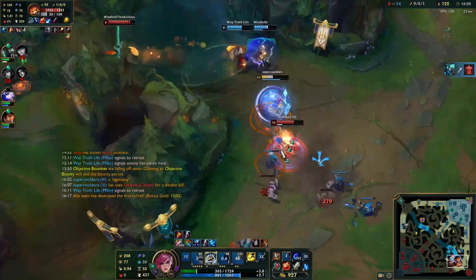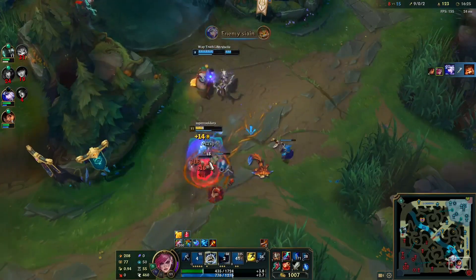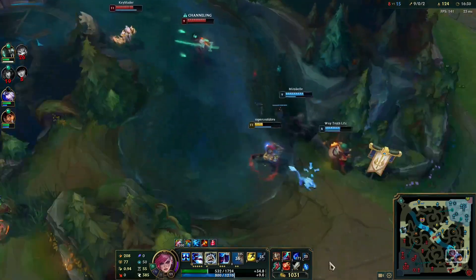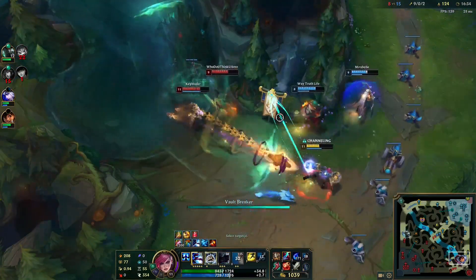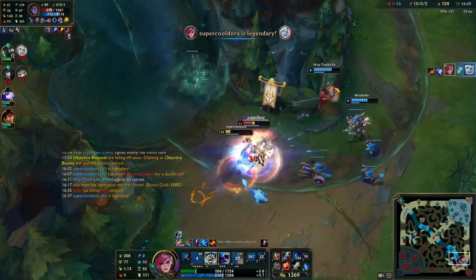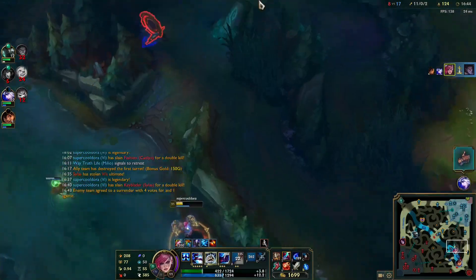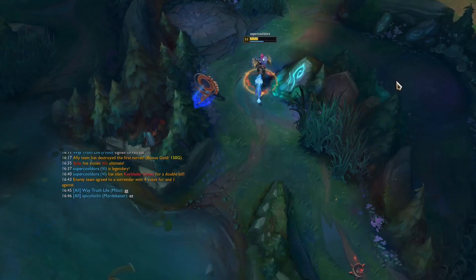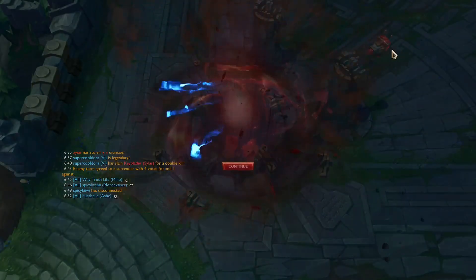I see Gnar walking up so I press Q — I actually miss it but I'm okay because I have Eclipse proc and then I get my Blast Shield, which protects me from him killing me. He's really weak since we've been camping top lane. I'm holding Q, then Q onto Viego getting another Eclipse proc, Q onto Silas — Q, auto, E and he's dead. Nothing special. If people are going to face check you when you're that far ahead, it's very easy kills. Right after that they surrender.